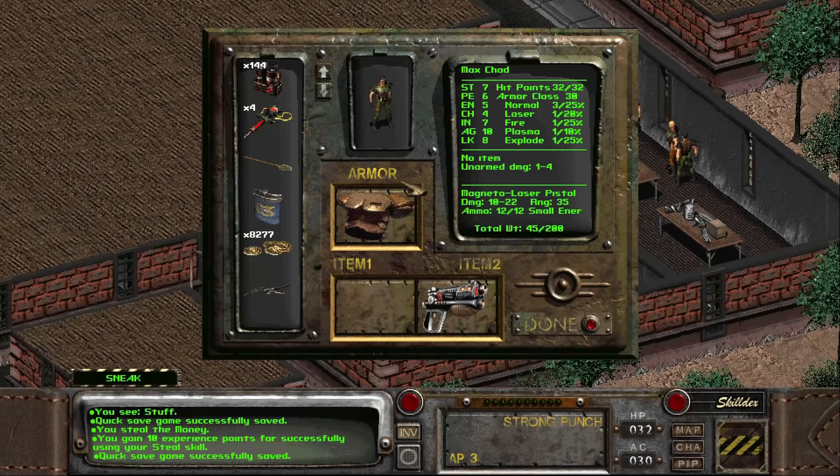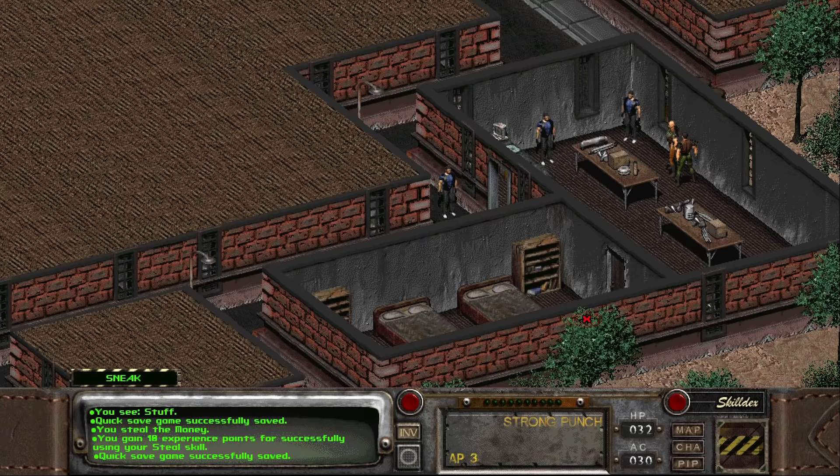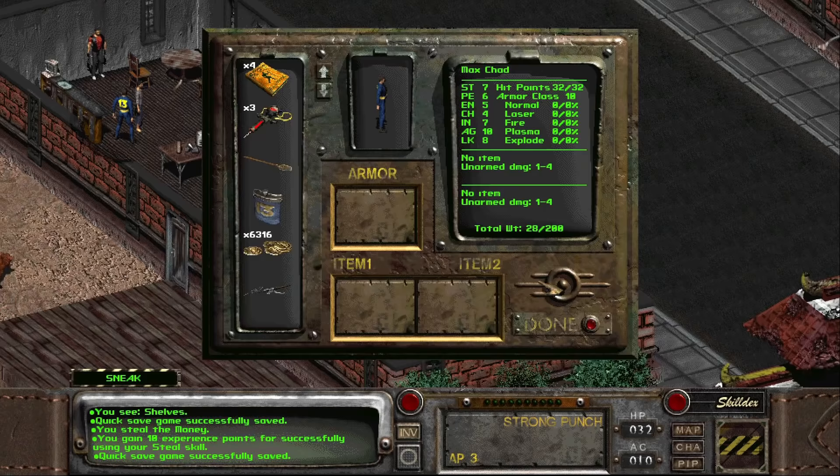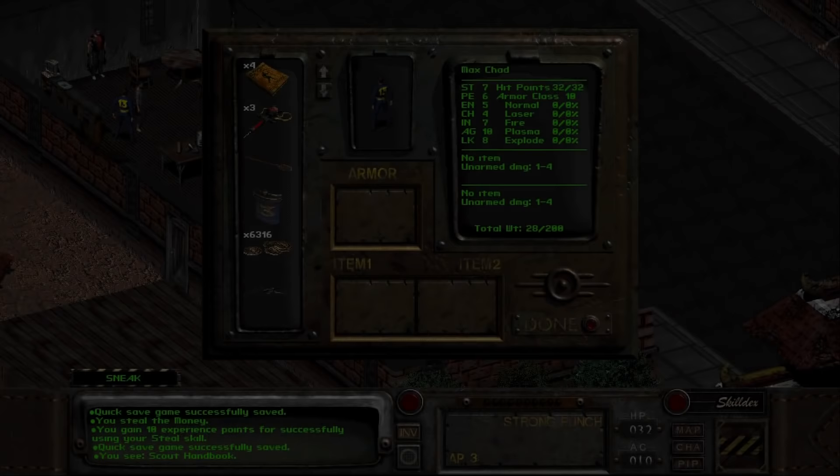Acquiring a basic weapon and armor from these vendors is our top priority now. Still, if you want my advice for things to come, stock up on Stimpaks, Super Stimpaks, .223 ammo, and microfusion cells — these will all come in handy as we go. Buying and reading skill books is another good practice, as you will then raise the skill that they are associated with, giving you at least a little bit of an advantage when moving forward.